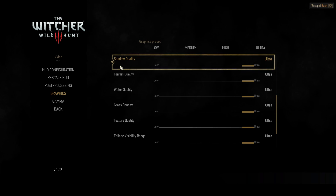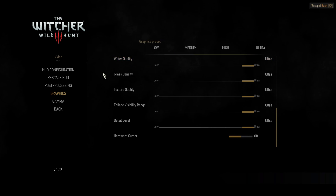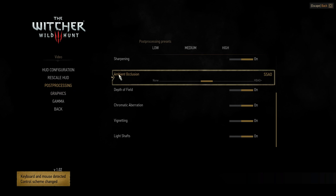Just taking a quick look at the options menu, you can see that the game does have its graphics settings divided into two separate sections: graphics and post-processing. Graphic presets come in low, medium, high, and ultra, while post-processing is just low, medium, and high.